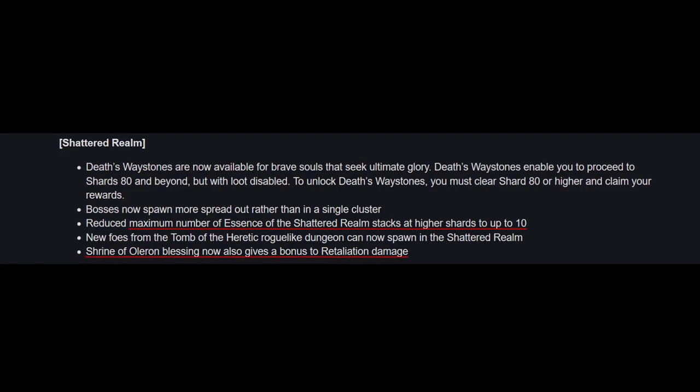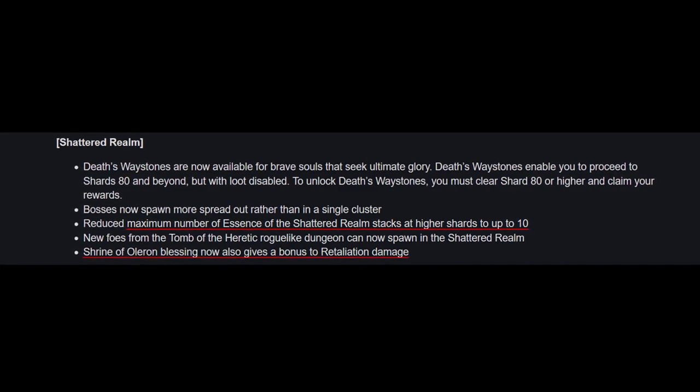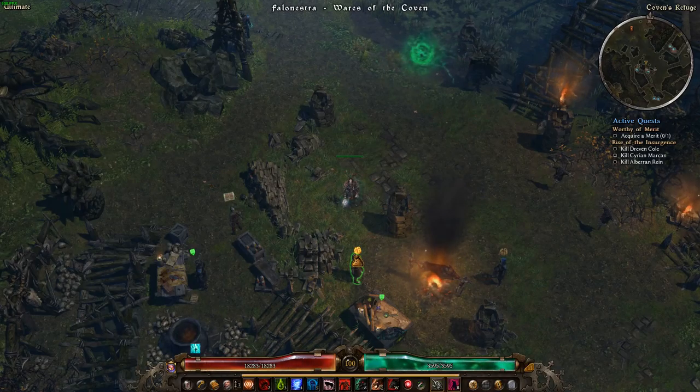Also worth mentioning: Essence Buff's cap has been reduced to 10 from 12, and the Shrine of Oleron will now boost retaliation damage, as it previously did not.